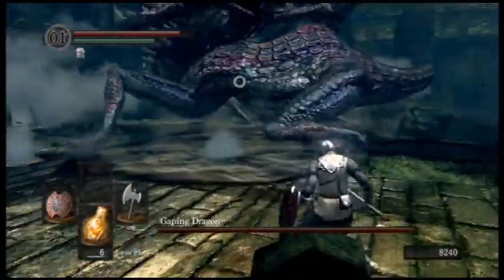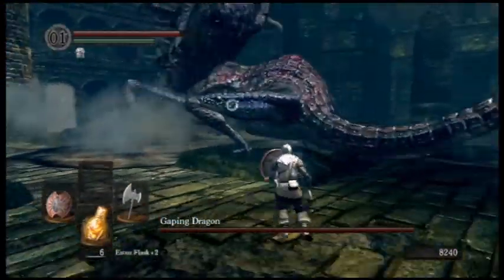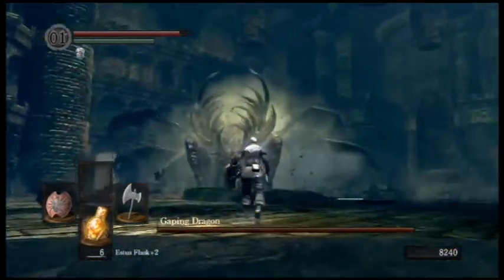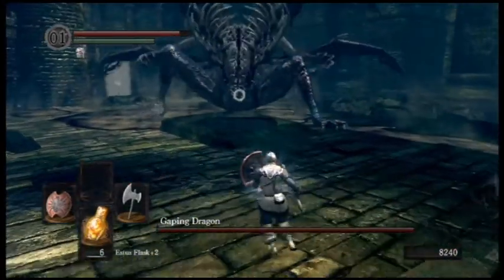You want to be careful of that move right there where he swings his tail around. That can do a lot of damage to you if you're not careful, along with breaking your guard. So you really want to be careful about that.